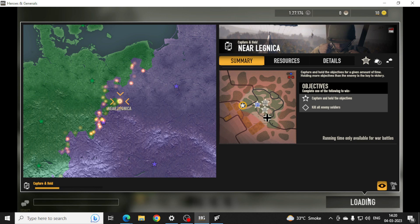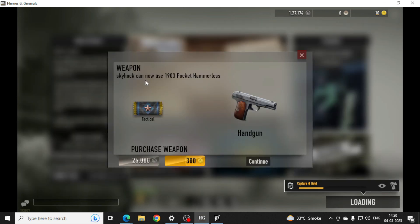After clicking the I button, you will see the weapons required. You can use these in this war. For tactical, you will get a badge and a handgun. To purchase 300, this is paid — it's 2 gold — and this is our normal credits.